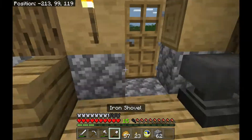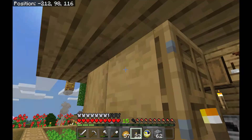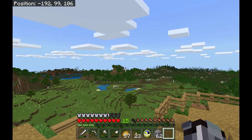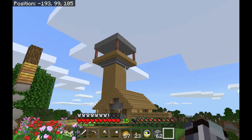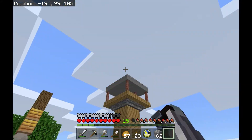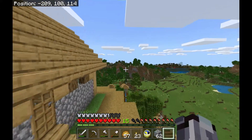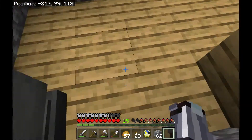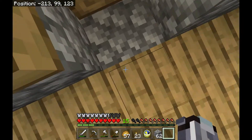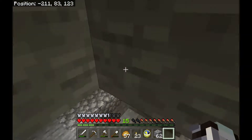Alright guys, welcome back to another video. Today we're gonna be working on a basement. Last episode I said I would be doing some stuff off camera, and that's what I built. It took a lot of mining tricks to get all that coal to smelt all this stuff in the stone. I also just started working on this little basement the other day and it's brand new.